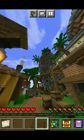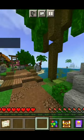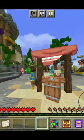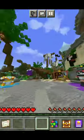The new Hive update has brought a lot of new features. There is a Treasure Wars thing — new islands scattered around the Hive hub, a new Hive hub design, and a lot more.